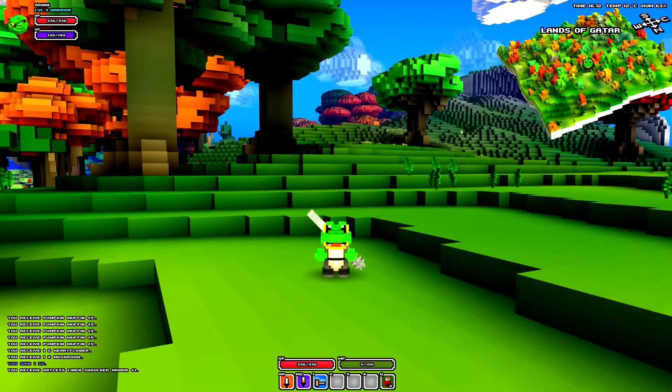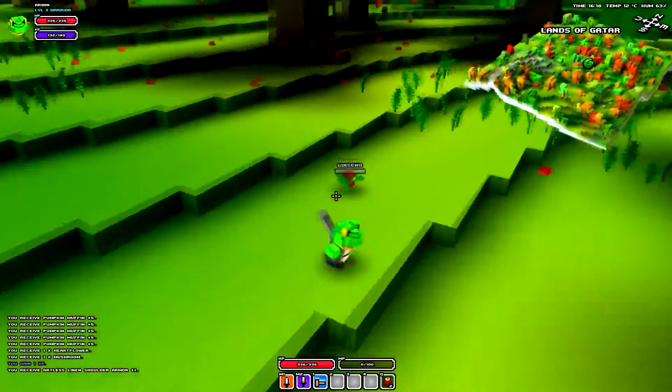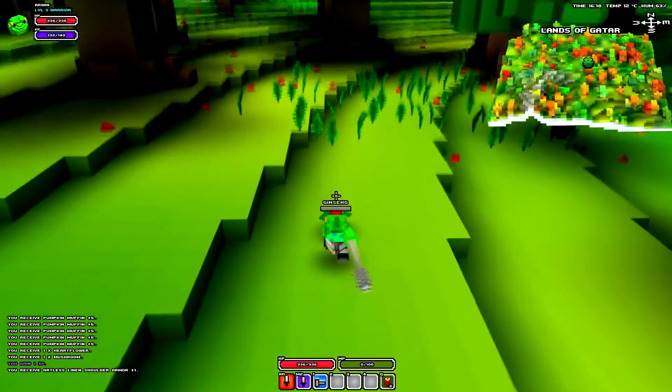Hey, what's up guys. Today I'll be showing you how to make ginseng soup in Cube World. What you're gonna do is find a ginseng plant. Since it's got a life bar, you have to kill it or kind of break it.